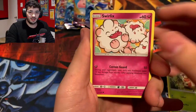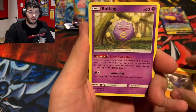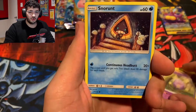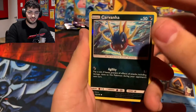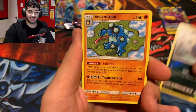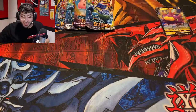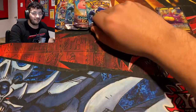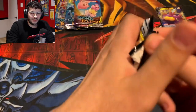Going into our second Cosmic Eclipse: Kricketot, Swirlix, Drilbur, Koffing, Snorunt, Herdier, Reverse, and a Seismitoad Non-Holo. Striking out on two Cosmic Eclipse, but we have extra because we got the error tin, so I'm not worried at all.